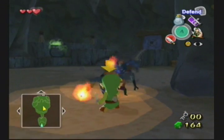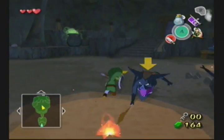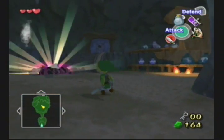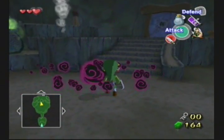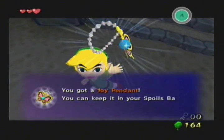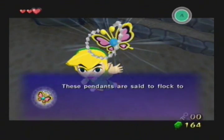To start things off, we're in a fight against goblins who happen to be holding the keys to getting into the next room. Also, pick up the joy pendants they leave behind because now they're going to start dropping joy pendants!